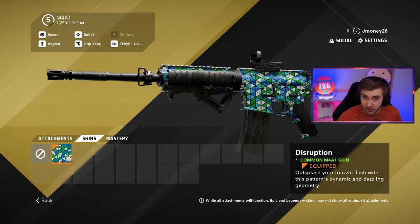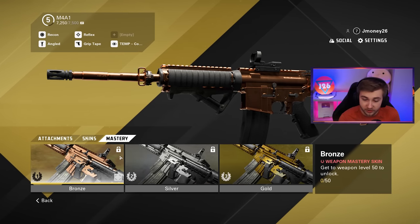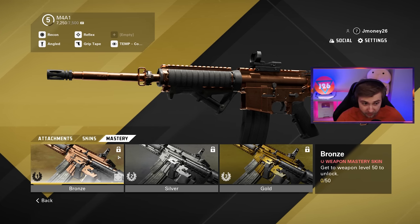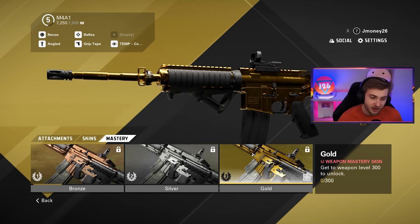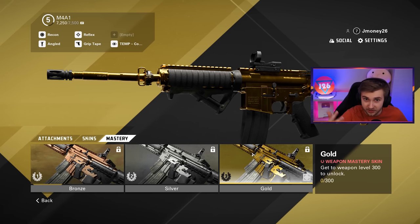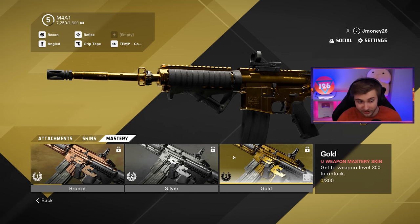I'm not sponsored - I'm really just playing it because I think COD needs some competition. There are skins and mastery camos: bronze, silver, and gold. My only gripe is that you get these camos just from leveling the weapon up. I'm only level five on my M4 and getting it to level 300 just seems like a time sink. I'd rather do challenges - something skill-based - because games nowadays get time investment mixed up with being difficult.